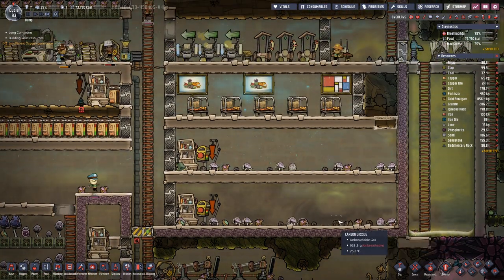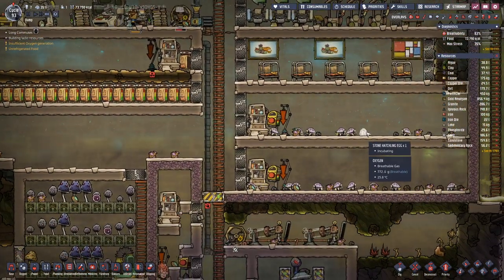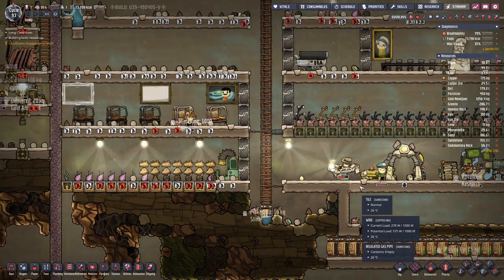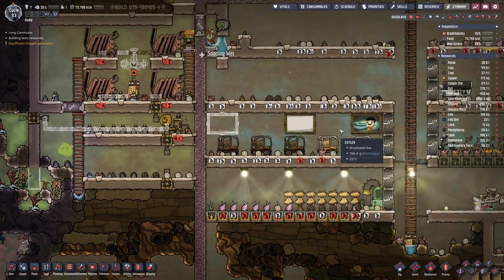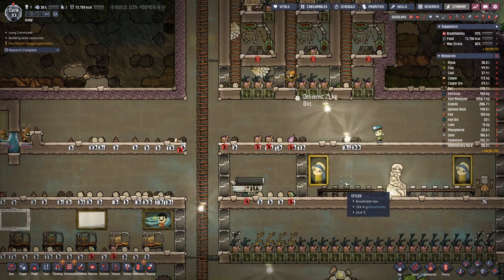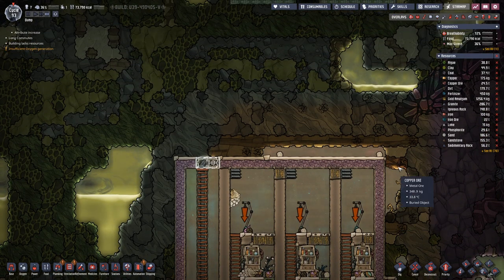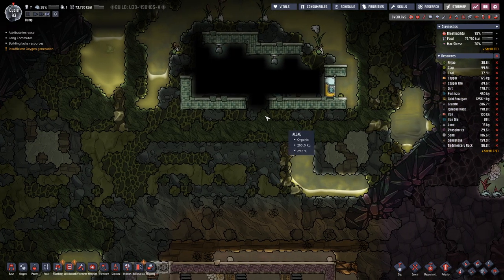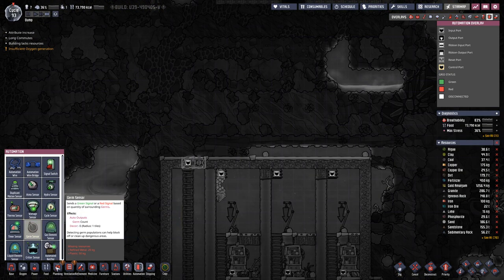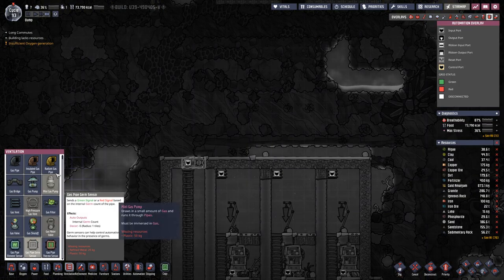Our hedge farm is doing nicely. We also have a stone hatchling egg. There are still a few paintings that need to be constructed and painted, but we are getting there. More research is being completed.